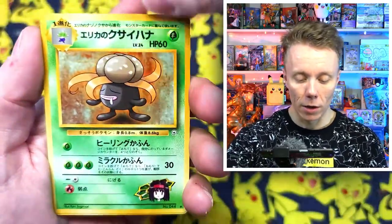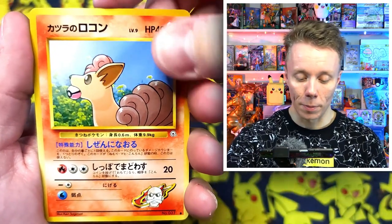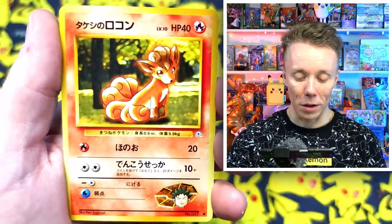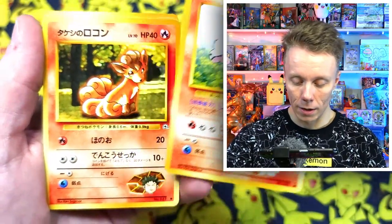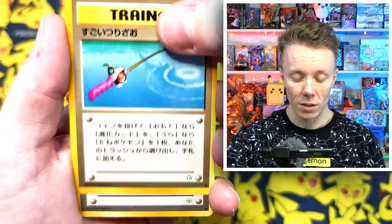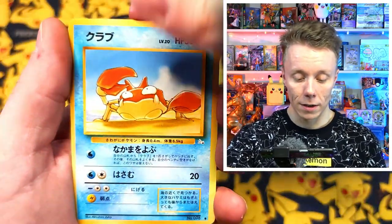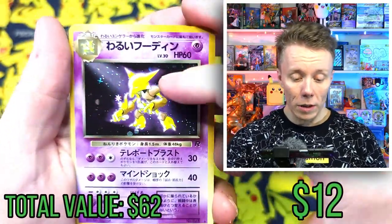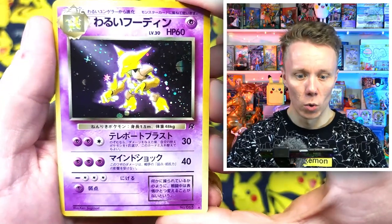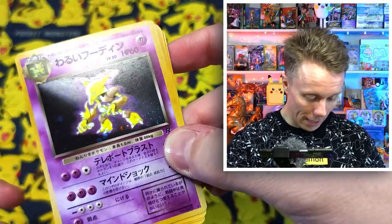Packet number eight — we got Erica's Gloom, Brock's Rhydon, Blaine's Vulpix — wow, all gym leader cards! Another Vulpix — Brock's Vulpix from the same Gym set. There's a Super Rod, an Electabuzz with Lt. Surge as a stadium, a Magnemite, a Krabby, and an Alakazam — a Rocket Alakazam! The illustration is by Ken Tsugimori, one of the original illustrators. Very very nice quality card.